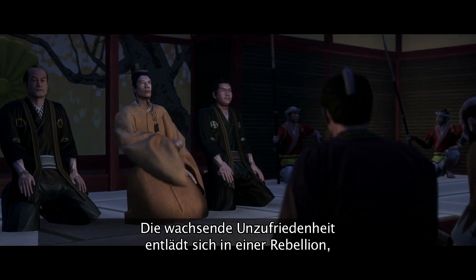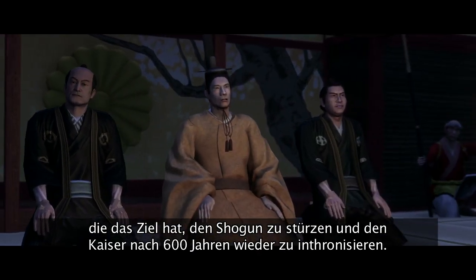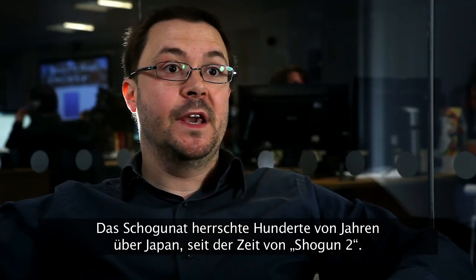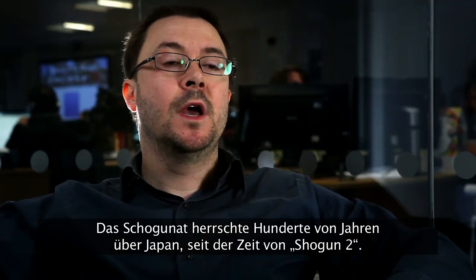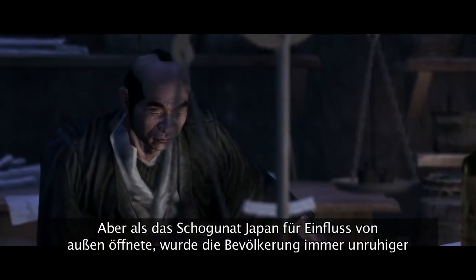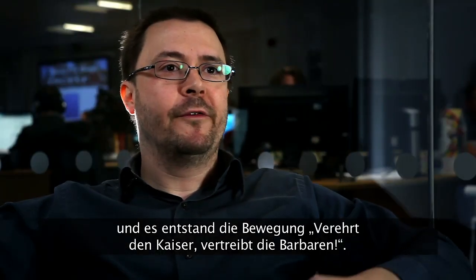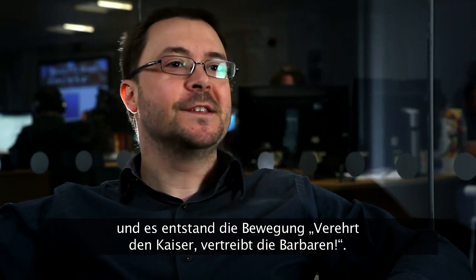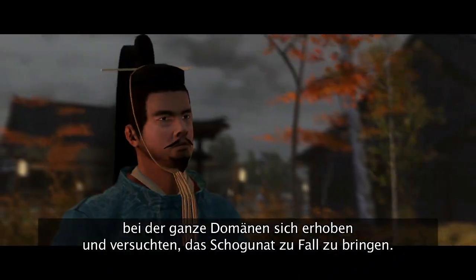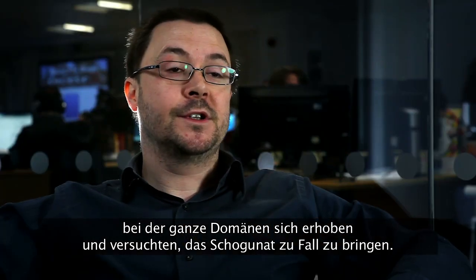which threatens to overthrow the shogun and restore the emperor to power for the first time in 600 years. The shogunate had ruled Japan for hundreds of years, since the time of Shogun 2. But people were getting more and more agitated as the shogunate opened up Japan to foreign influence. And so there was a movement called Revere the Emperor, Expel the Barbarians, which eventually boiled up into full-blown rebellion where whole domains rise up and try to overthrow the shogunate.